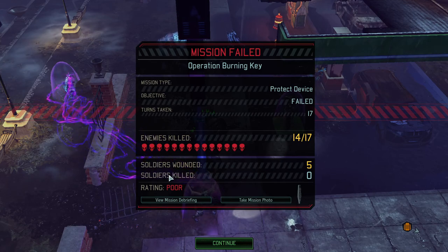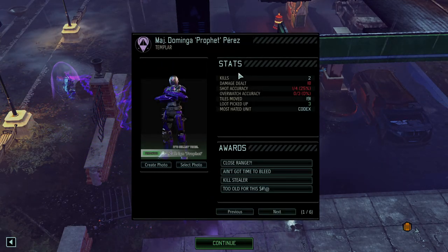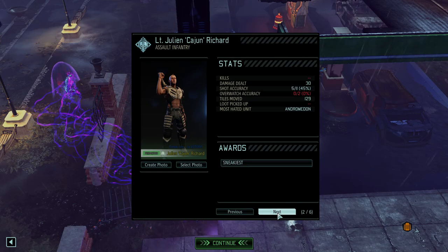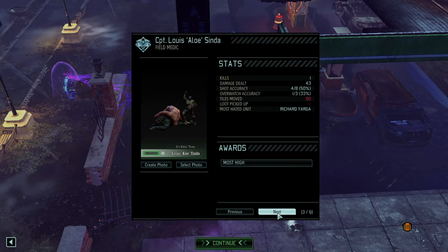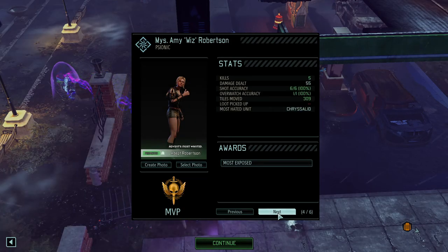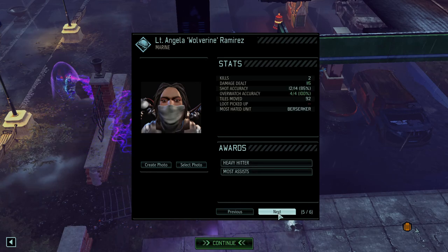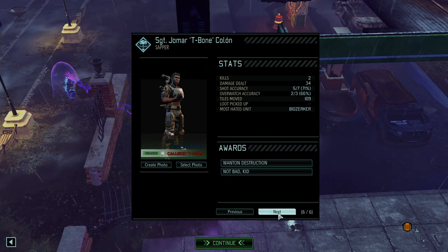I thought it was very, very difficult. Well, we failed. Perez: two kills, 18 damage. Cajun: 30 damage, no kills. Aloe: 43 damage, one kill. Wiz: 55 damage, five kills — MVP. Wolverine: 115 damage, two kills. T-Bone: 34 damage, two kills.